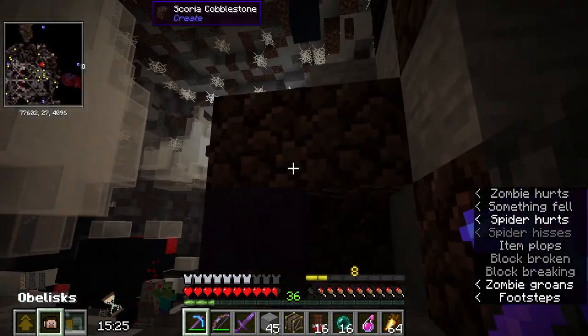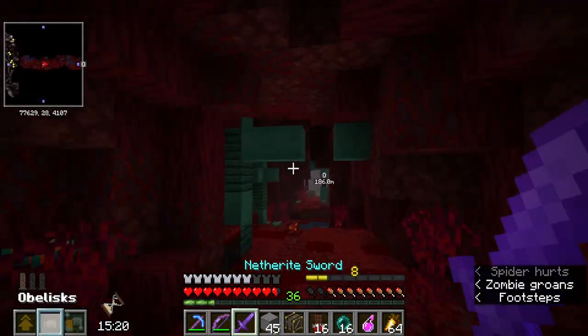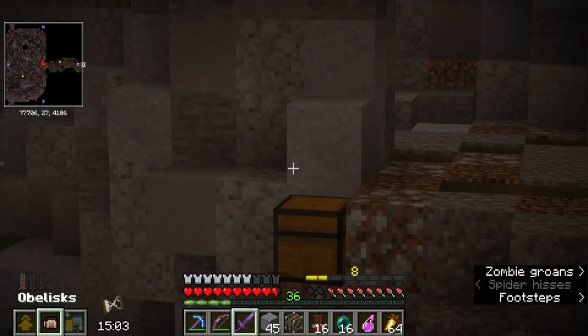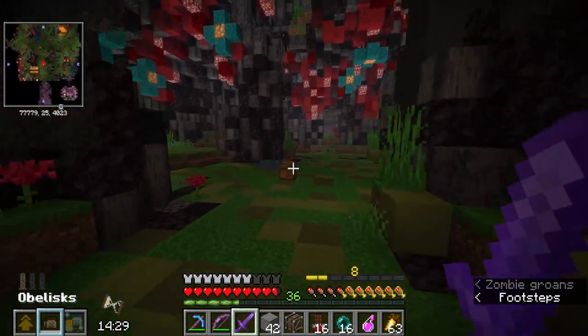That's one thing this room is good for — compressed blocks. Don't fall, don't fall. Okay, not worth it. Oh, I almost thought it was a crystal room — it's a bee room!